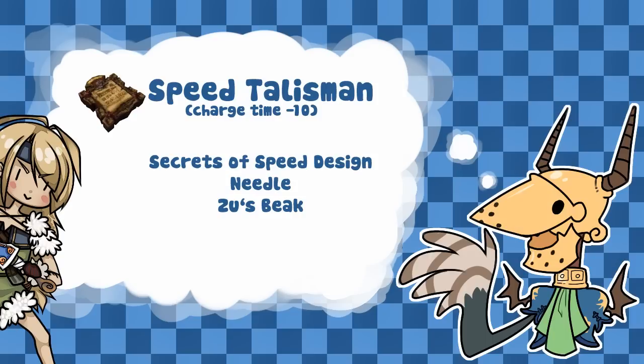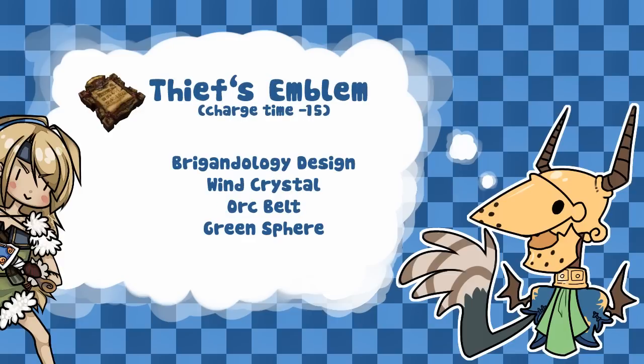There is a Better Talisman that gives minus 15 charge time, obtained through the design Brigandology from the Teeter boss with a score of 242 plus, a Wind Crystal from the Celepation Cave boss with 198 plus score, an Orc Belt from the Carphergus Mine boss with score 146 plus, and a Green Sphere which has conflicting reports of where it comes from. Some say it comes from the Teeter boss with a high score, or Velu Sluice high score. Personally I think it's far more likely that it comes from Velu Sluice as Teeter already has a high score drop, and that Iron Golem had a sphere in his chest, so it might be that.